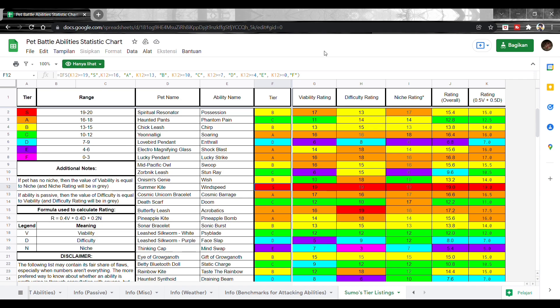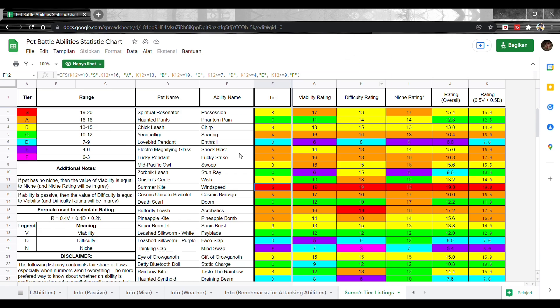Kalau di 20DL ke atas kita bisa dapat Cosmic Unicorn. Sebenarnya tergantung selera, tergantung gimana kita nge-build pet battle jadi meta kita sendiri. Ada sebagian deck yang gameplaynya sama, tapi banyak deck lain yang tergantung play style — kapan kita ngeluarin skill-nya, tergantung pintar-pintarnya kita mainin skill aja.